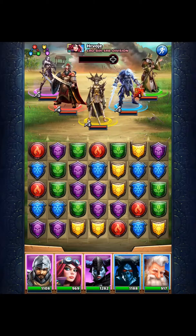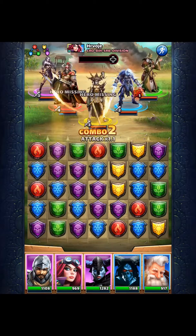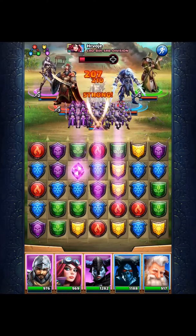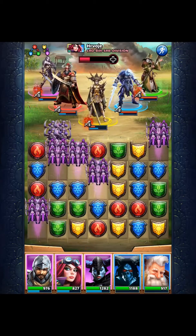This is something that we use in war, and it's where we look at the team that we're attacking, such as here. The tank, being Justice, is yellow. We establish our strong color as three of that color against the tank.